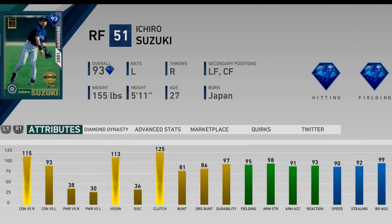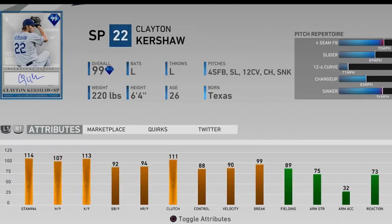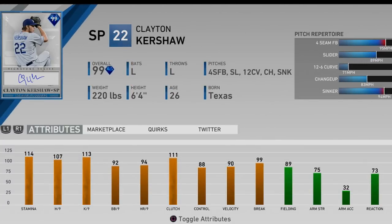Ichiro is batting .500 for me over like 100 at-bats — I'm not even kidding. He's the cheap hit god. You can press any button — square, X, or circle — and this guy will literally hit a tap base hit over the third baseman or shortstop. His PCI is huge because of his vision. He won't hit home runs, but if he hits it in the gap it's an auto triple. I already have like five triples with him. I highly recommend this card — batting him second has changed my team.